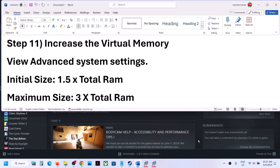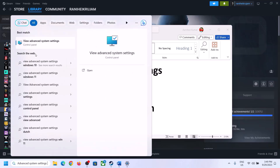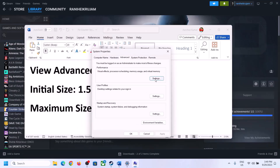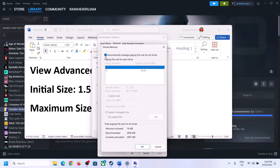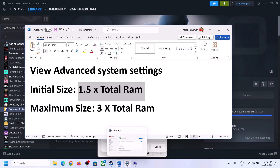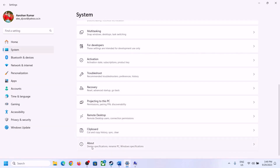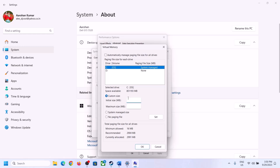The next step is to increase virtual memory. Type View Advanced System Settings in the Windows search box, click on it, click the first Settings button, go to the Advanced tab, and click Change. Uncheck the box that says Automatically manage paging file size for all drives, and select the drive where the game is installed. Put a check on Custom size. For initial size it's 1.5 times total RAM. Check your total RAM in Windows Settings under System > About — in this example it's 16 GB.